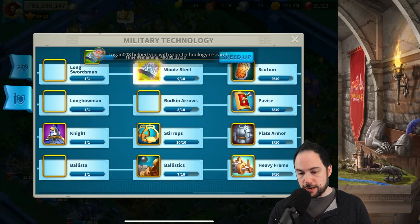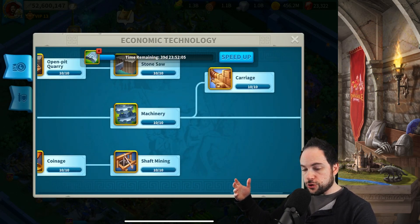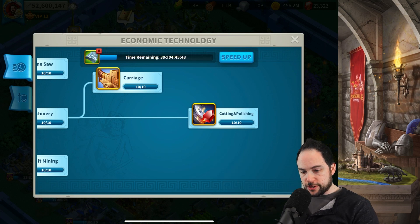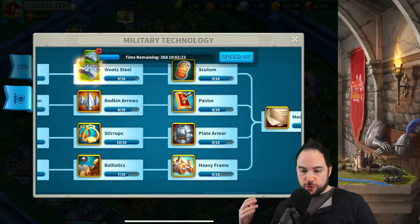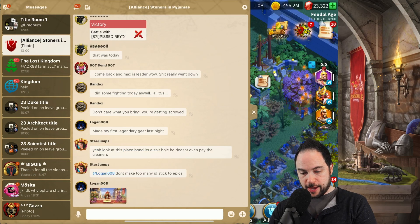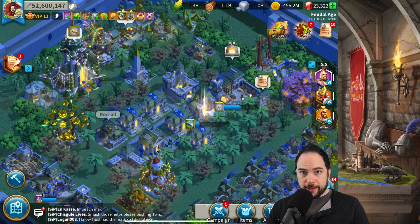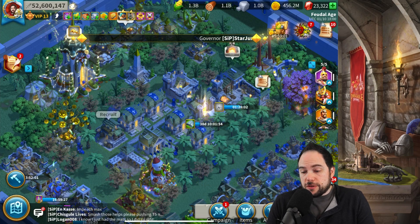We need to talk about all the research that's needed. In order to unlock your T5 troops, you need to max all of your economic technology — literally everything here needs to be maxed out. These things generally take less speedups but more resources. As you get into the military tree, these things take way more speedups and time, and much less resources relative to economic technology.